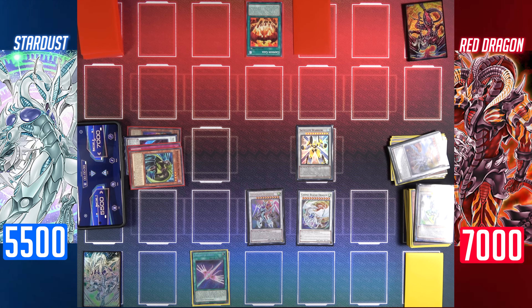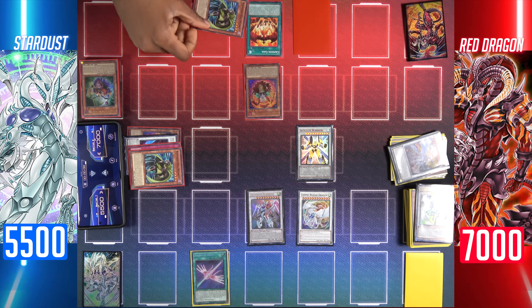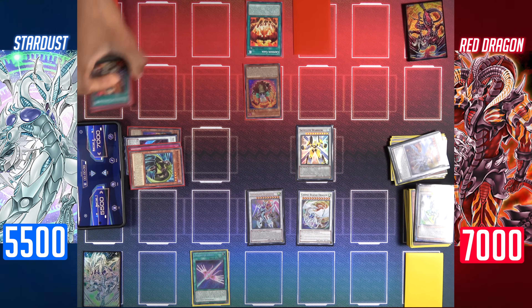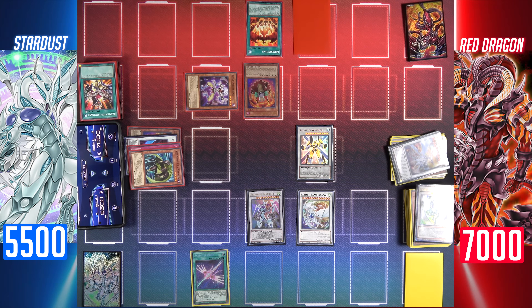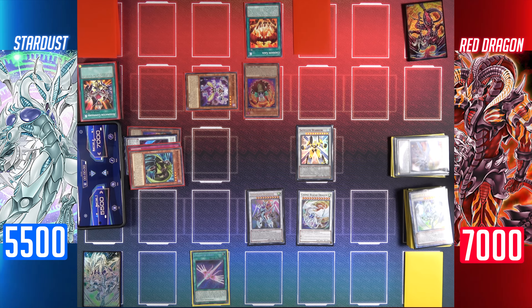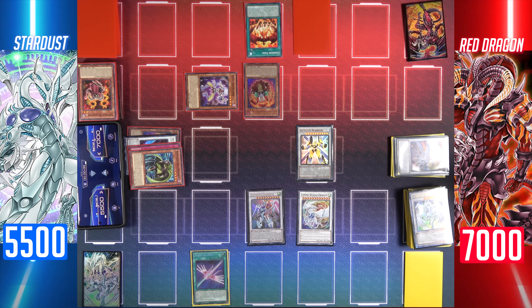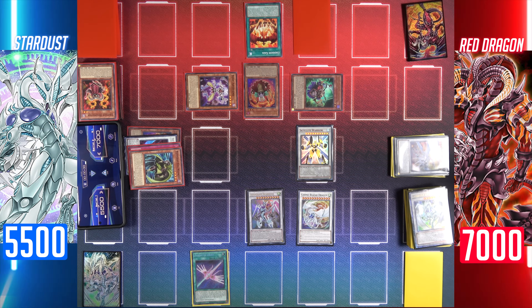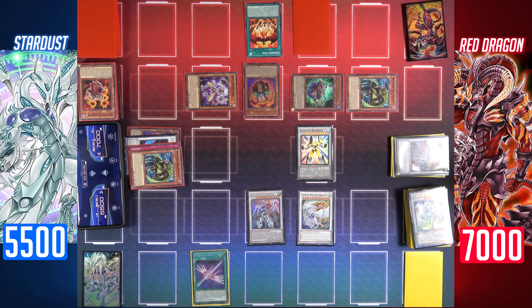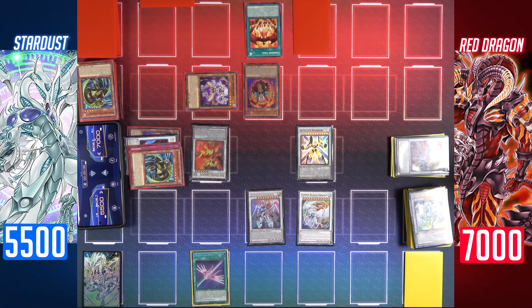Draw for turn. I'll activate the effect of Wandering King Wildwind in my graveyard — banish it to add one of my resonators from my deck to my hand. Add Soul Resonator. Normal summon Soul Resonator and activate its effect to add a level 4 or lower fiend monster — add Wandering King Wildwind to my hand. Discard one card to special summon Bone Archfiend from my graveyard. Activate Bone Archfiend's effect to send Crimson Resonator to the graveyard and increase his level to five. Since I have a level 5 or higher dark monster, I special summon Vision Resonator from my hand. I also special summon Wandering King Wildwind. Synchro summon Wandering King Wildwind and Vision Resonator for the level 6 Red Rising Dragon — and I'll negate that Red Rising Dragon with my Stardust Warrior.